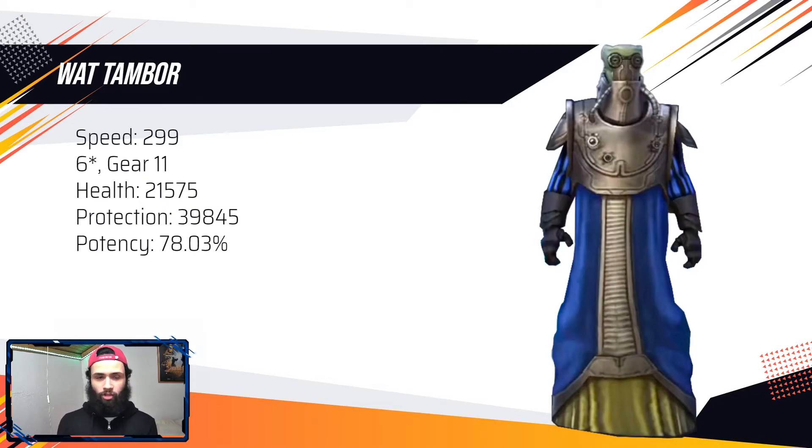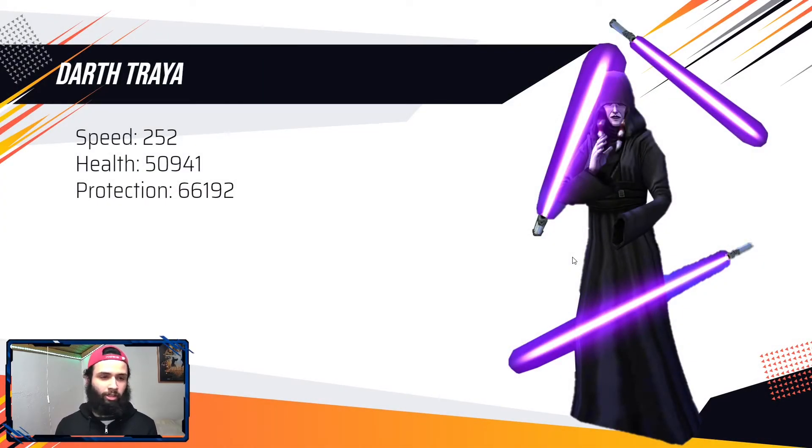You can literally use this team and swap Vader for the leadership as opposed to Treya — you can still beat GL Rey. This team is amazing in regards to beating Galactic Legends. And here we have Darth Treya — she's G13 Relic Zero, she has 252 speed, and she has some thickness with 50k health and 66k protection, just so she can take some of those hits from the other Galactic Legends.